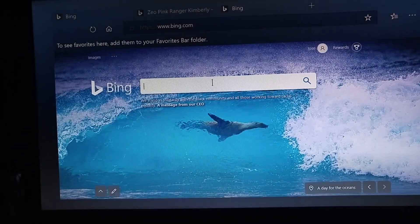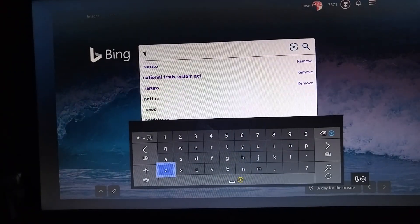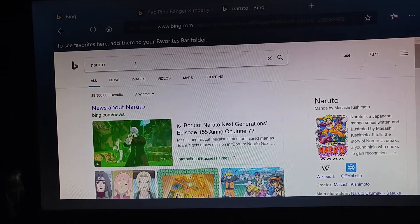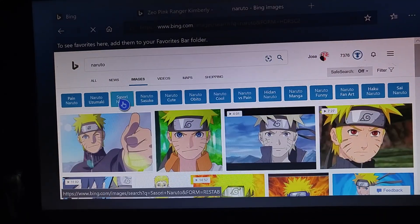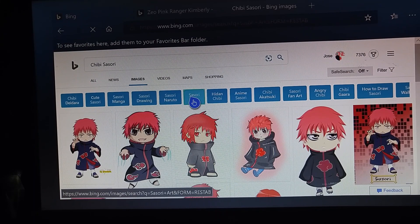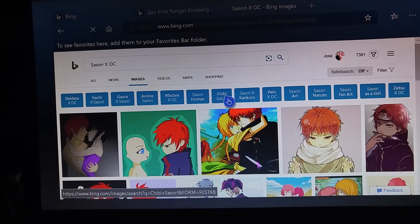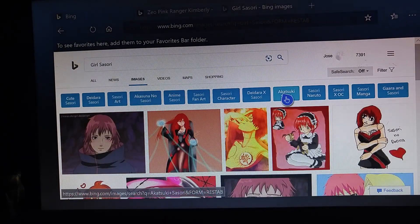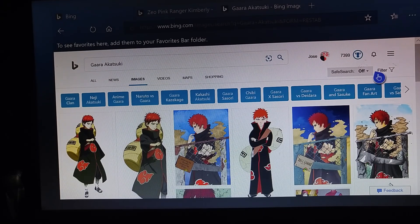All you need to do to get these points is search for random stuff. I usually go to Pictures and start clicking — clicking, clicking. You can see my points are going up. We're going higher; I have 7,386 now, then 7,391. All you do is click. Let me put this on safe mode.